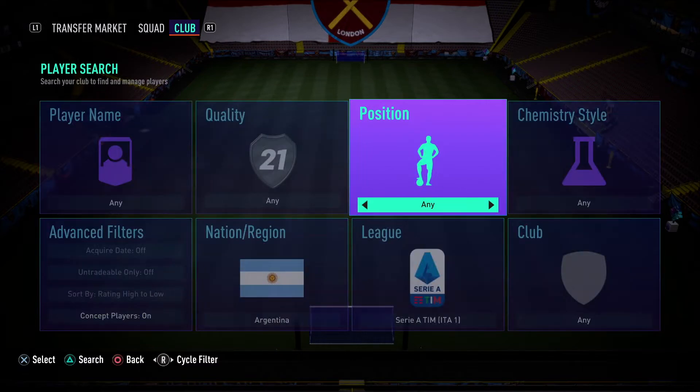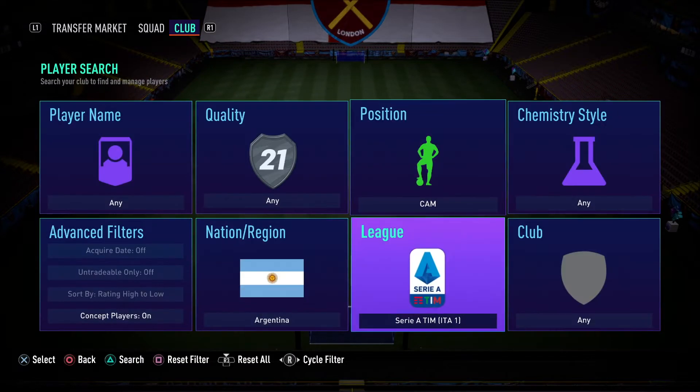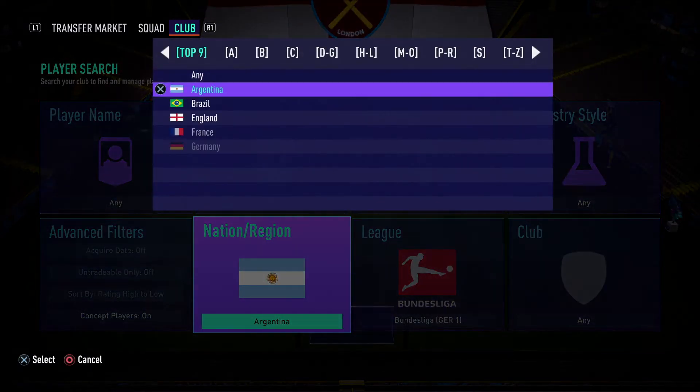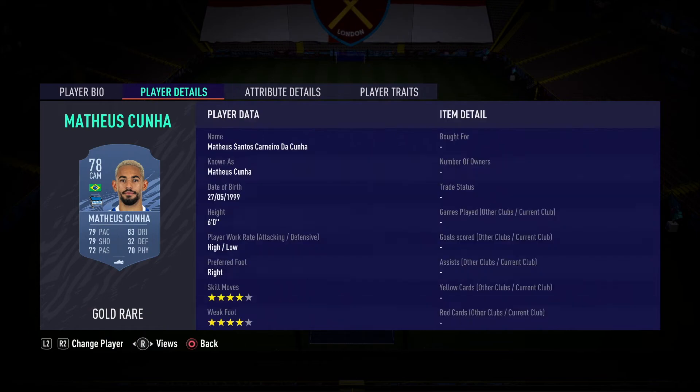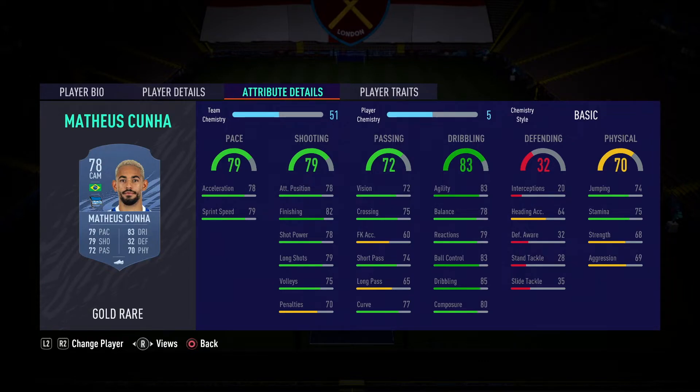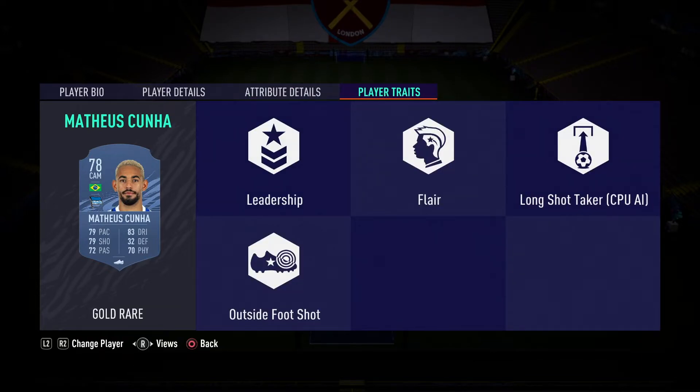As our striker in-game — he was a CAM in FIFA 21 — we do go for Mateus Cunha. This guy recently has just signed for Atletico Madrid. He's six foot, great height for a striker. High-low work rate, perfect. Four-star skill moves, four-star weak foot, perfect. I reckon he'll probably get an upgrade to 81 rated with 82 pace, 81 shooting, and about 84-85 dribbling. We've got the leadership trait, which means he'll be getting more runs from his teammates. The flare trait, which most forwards have, and outside foot shot trait which is perfect to have on a striker.